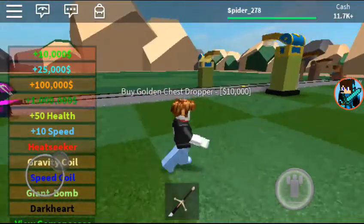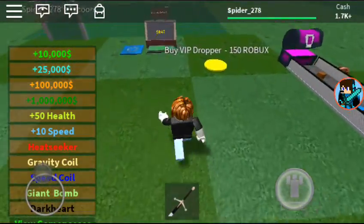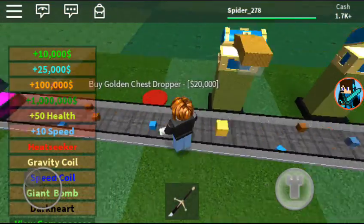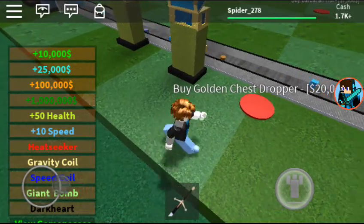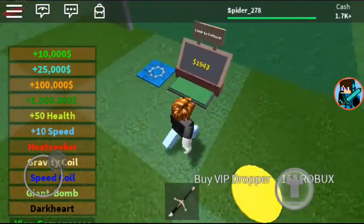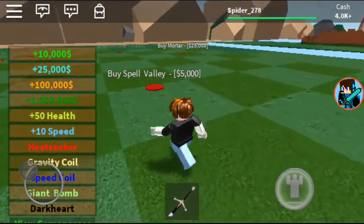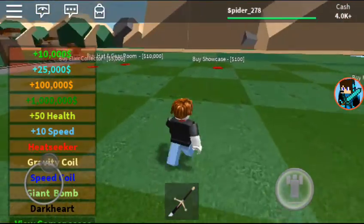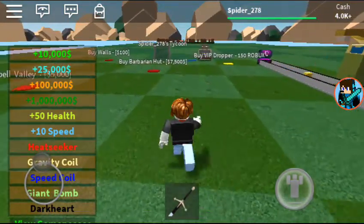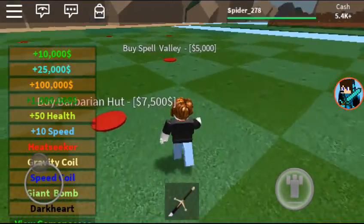Alright guys, we have 11.7k cash, so we can buy this right now. We have 1,700 cash and wait — how much does that cost? Alright, buy golden chest — that'll be 20,000. Spell Valley is 5,000, I could afford that. Buy showcase — not right now. Elixir collector — let's just get this. And buy yourself Spell Valley.